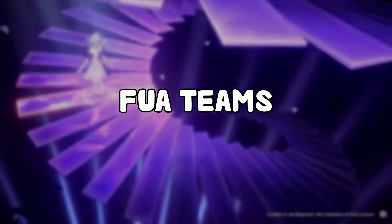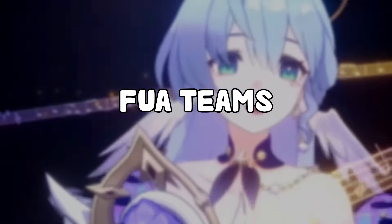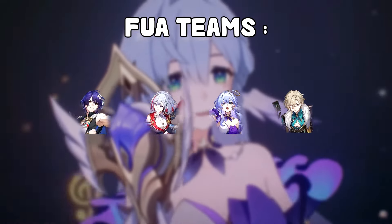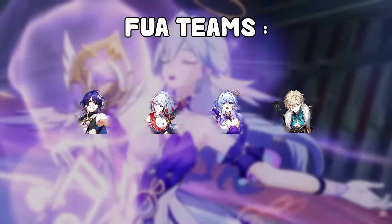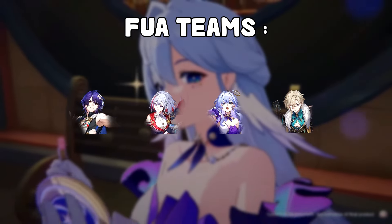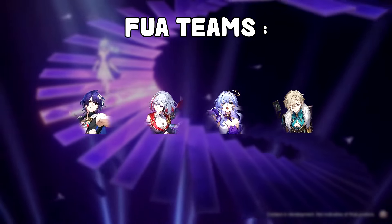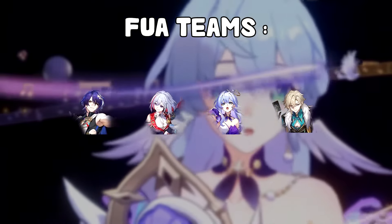She can obviously be played very well with follow-up attack teams. The best and top tier follow-up attack team right now is with Dr. Ratio, Topaz, Robin as the buffer, and Venturine as sustain — who is also a good follow-up attacker. In that team, all of your allies are doing follow-up attacks. Robin is going to be buffing all of them, mainly Topaz and Dr. Ratio, and also giving damage bonus to Venturine. Everyone in this team benefits from the other, and all of them help her regenerate more energy. This is probably the best team you can use her in.